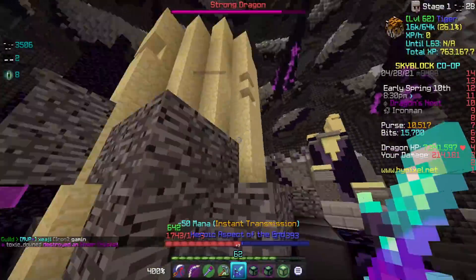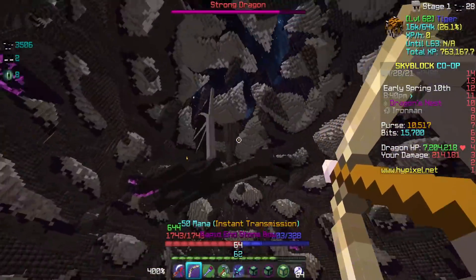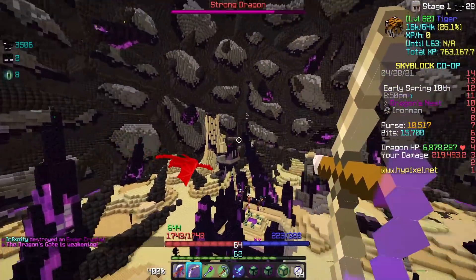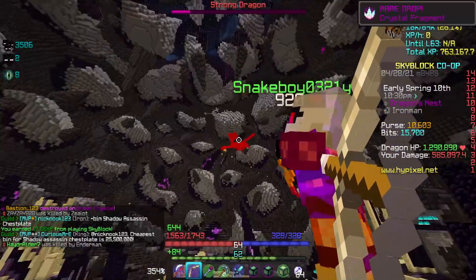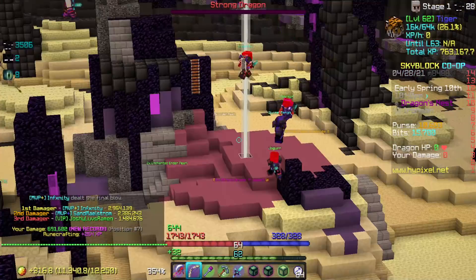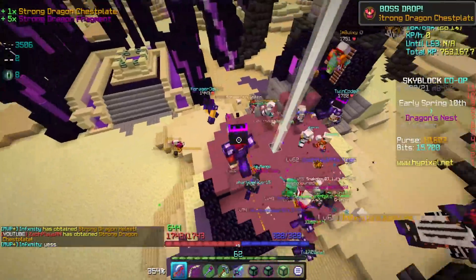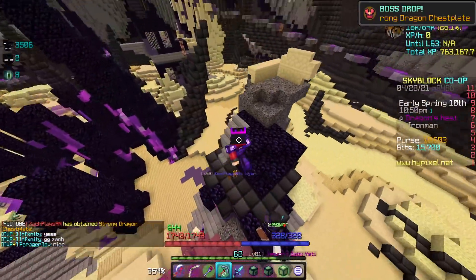The dragons are so stressful, especially when you have to work for the eyes. It's about to die — what are the predictions? I'm getting a dragon pet. Oh, chestplate! You know what, I'll take a Strong chestplate. Let's go. And five frags — we take that. Still not an AOTD, but we'll have to do a lot more dragons on this profile anyways. I'm sure we'll get plenty. Yeah, I'll take a chestplate for now.